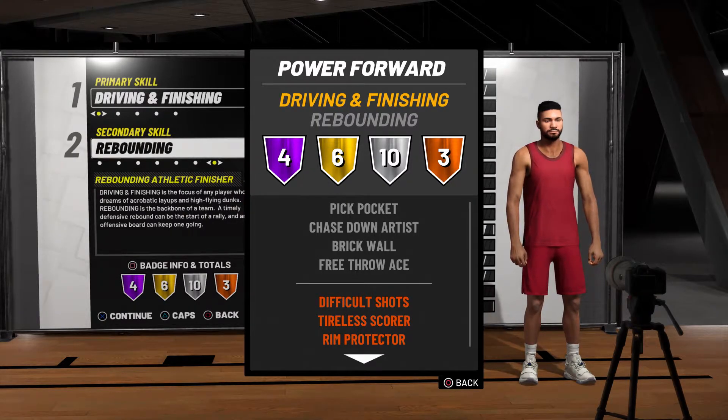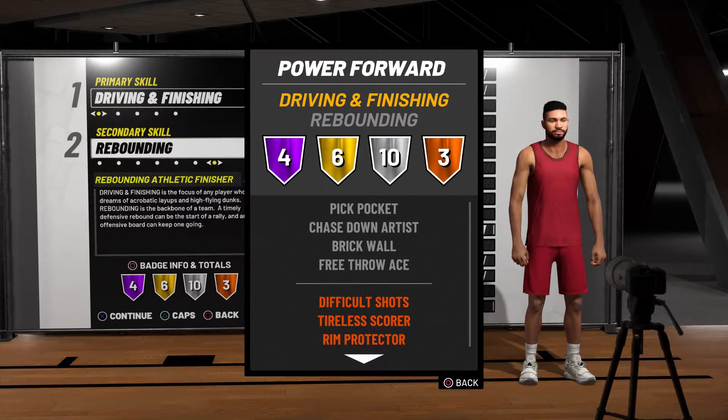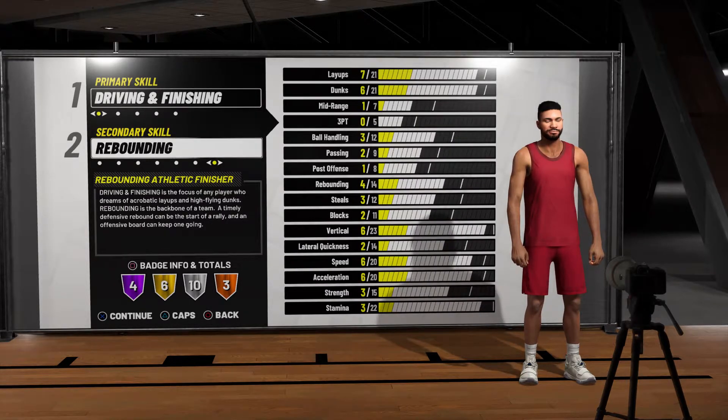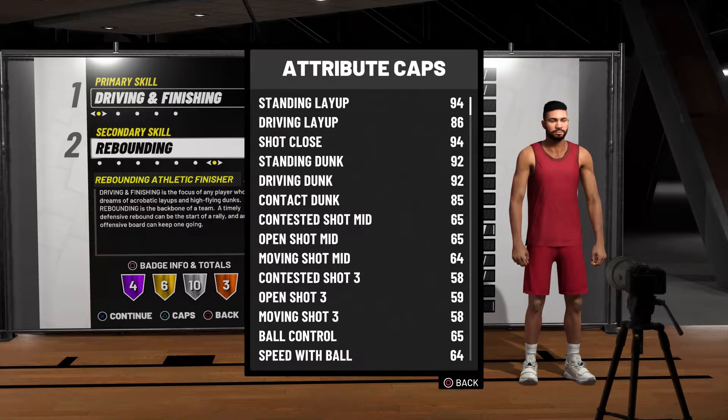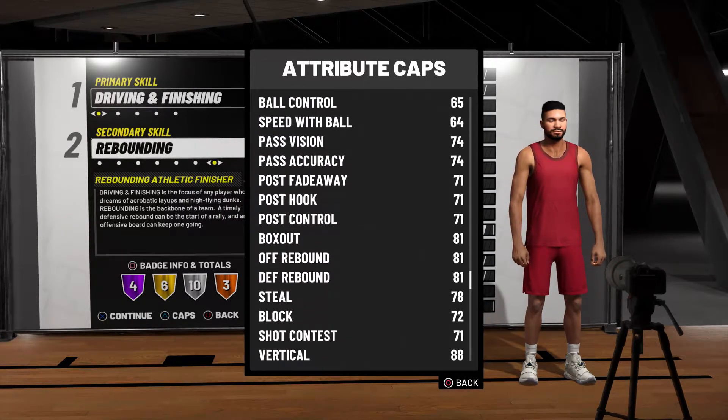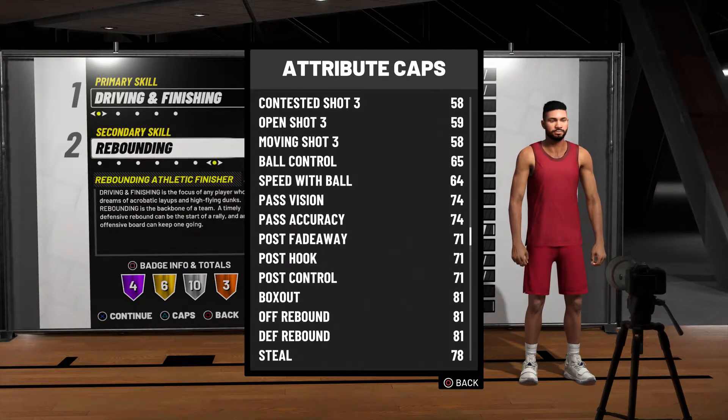Moving on to the stats. Difficult Shots Bronze is good — when you pull up for a midrange or something, you'll have it. You also get Taller Scorer if you're getting tired in the paint, but it shouldn't matter with these stats. You get a 92 driving dunk, 92 standing, 94 shot close — that's really good. 86 driving layup and a 94 standing layup — those are really good. 65 midrange and a 59 three — those are decent. You'll be able to hit open mids and corner threes regardless. Post hook and all that stuff is 71.